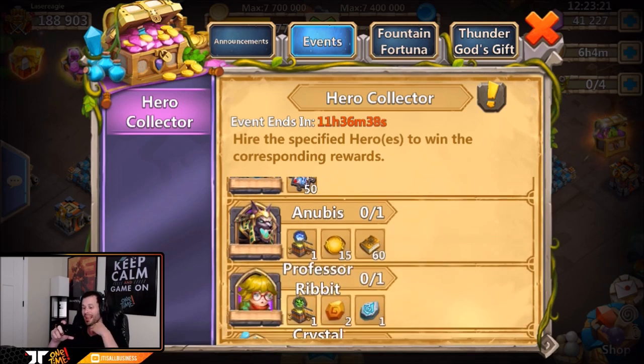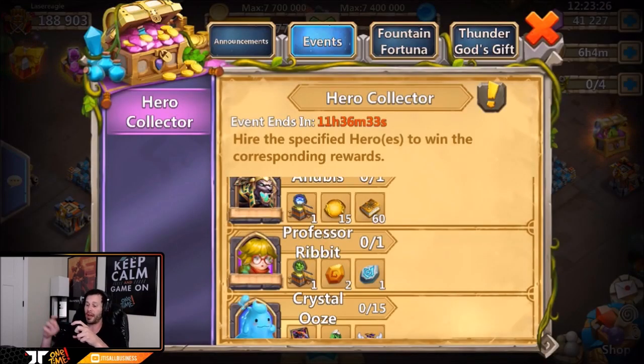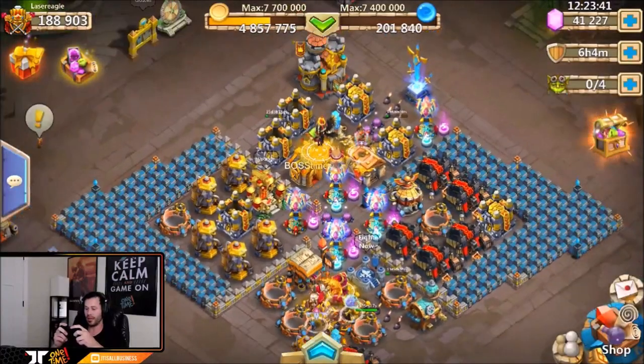Anubis and Professor Ribbit both give out level five awesome crest sets, so those are super nice for free to play. That's why I'm thinking about rolling maybe 2,500 gems on my free to play account just to see if we can get super lucky. This guy only wants to roll half his gems, which is pretty smart, because 20,000 gems will definitely get you the 15 crystal oozes.